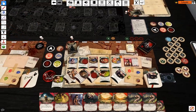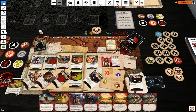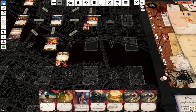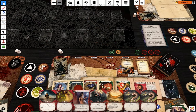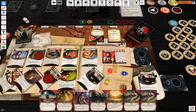Investigate three against three. Minus three — that is fine. I'm going to cancel that token and get that clue. My last action is going to be move into the Maniac's Den.